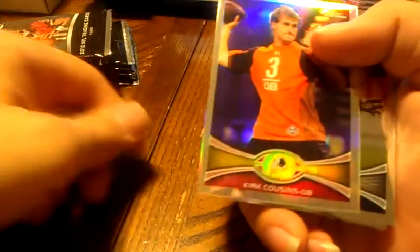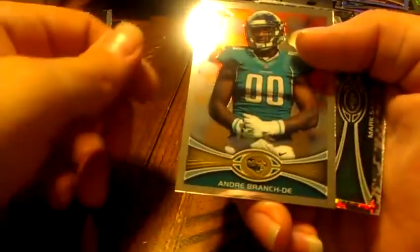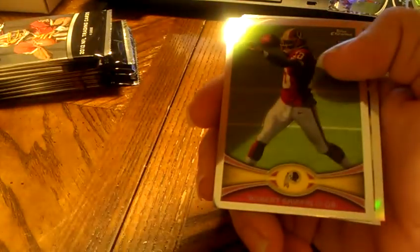Kirk Cousins refractor for the Redskins. Miles Austin, Andre Branch rookie. Jets refractor — camouflage refractor — Mark Sanchez, out of 499. Roy Hillu, Charles Woodson. Janoris Jenkins, rookie for the Rams.